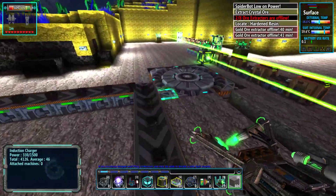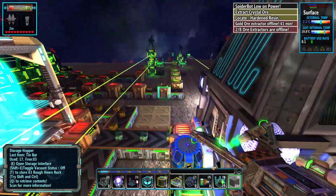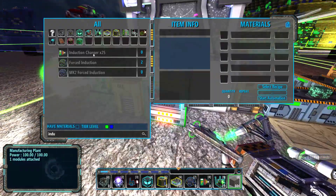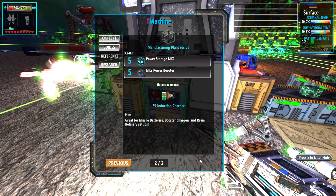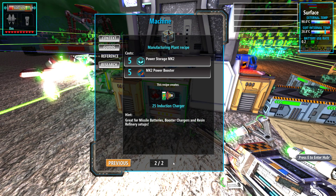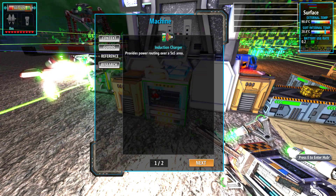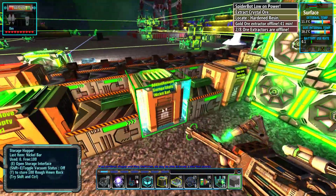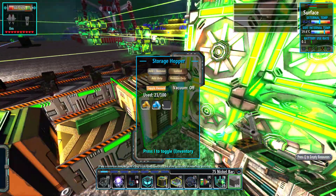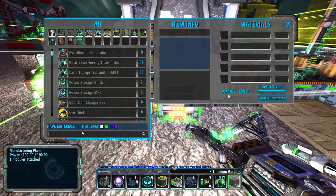The induction charges on the side as well, interesting. This doesn't have a lot of need or use right now, but it could be a very large blue battery I guess. I'm sure later on there are reasons and needs for it in tight areas. It just seems easier to me to have 25 blue batteries or 25 green batteries than an induction charger. Let's look and see if there's anything about it that makes it more appealing. 'Provides power routing over a five-by-five area — great for missile batteries, booster chargers, and resin refinery setups.' I am even more confused by that.